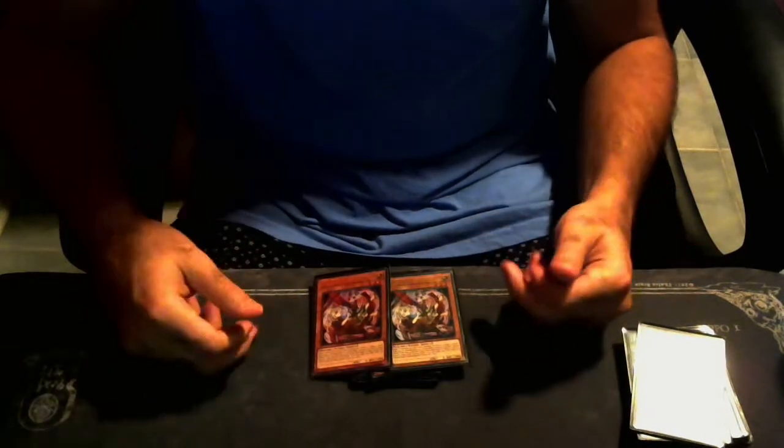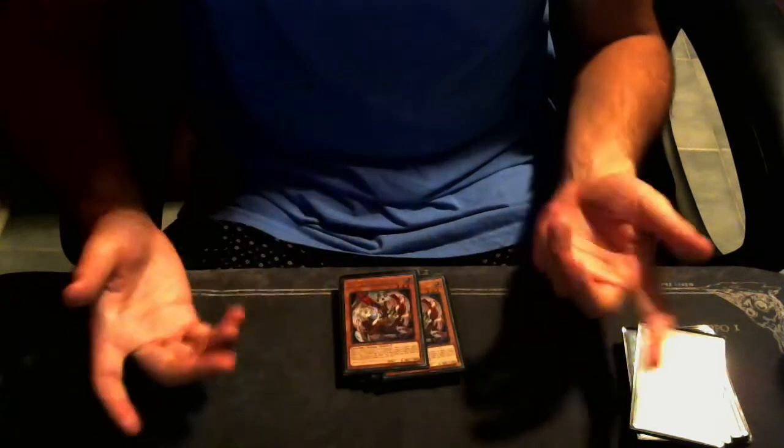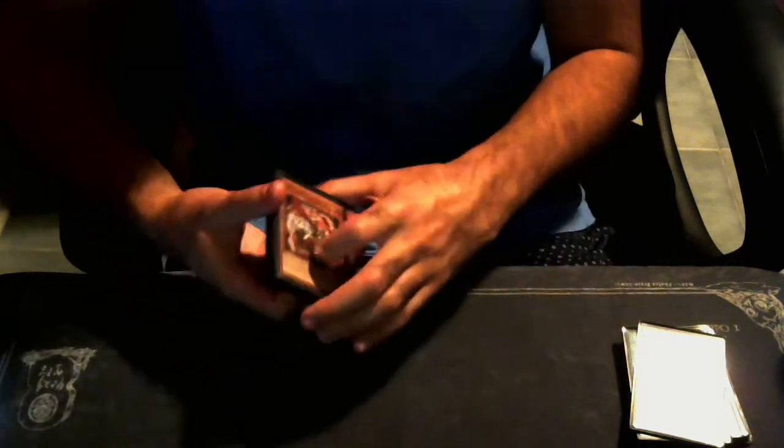These cards are supposed to be Ash Blossom that I'm proxying — or any two hand traps that you want. These could be Ghost Ogres, two Ash Blossoms, or Veilers. I only have three Ash so I'm not going to throw them in here.